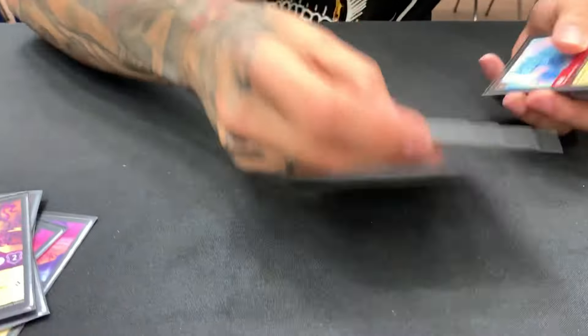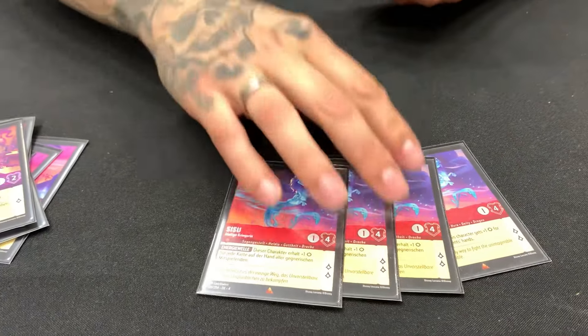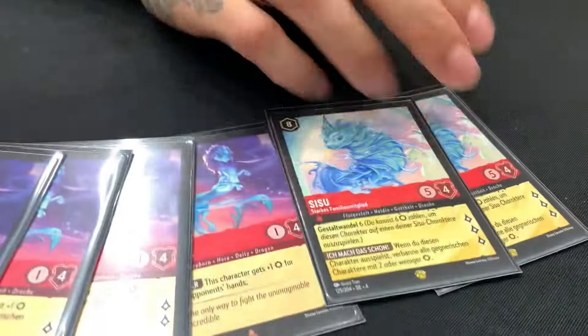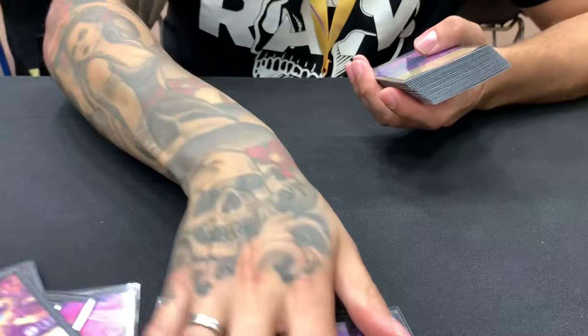Then the Sisu in combination with the Flynn — one of the most broken cards here. You can also gain lore for two. And in combination with the shift pick Sisu, you can clear almost the whole board of Bucky. It's also great against Sisu because they have many low-strength characters. It's a game-winning card for me this tournament.